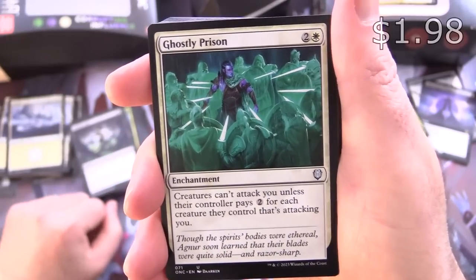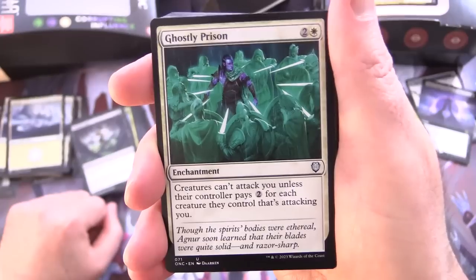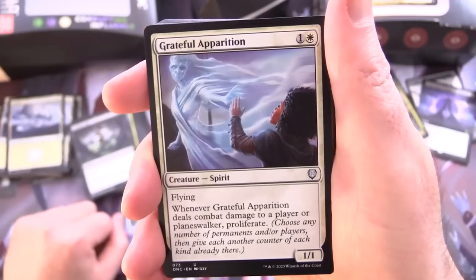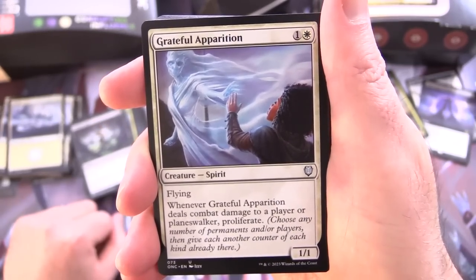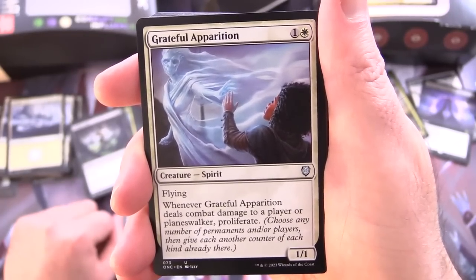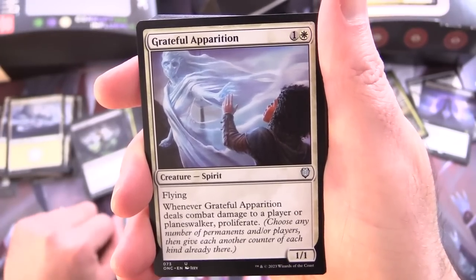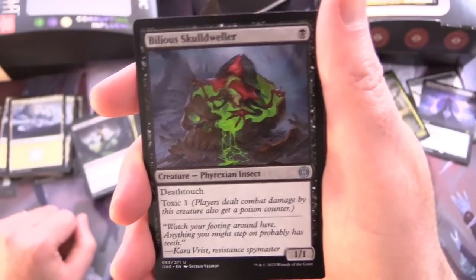Ghostly Prison is an enchantment for 3 — creatures can't attack you unless their controller pays 2 for each creature attacking you. Grateful Apparition is a creature spirit 1/1 for 2 with flying. Whenever it deals combat damage to a player or planeswalker, proliferate — you choose any number of permanents and give each another counter of each kind already there. You can see how you could proliferate those poison counters.